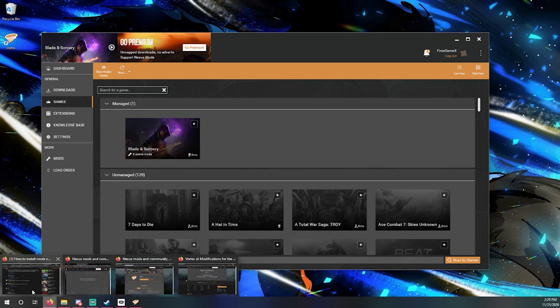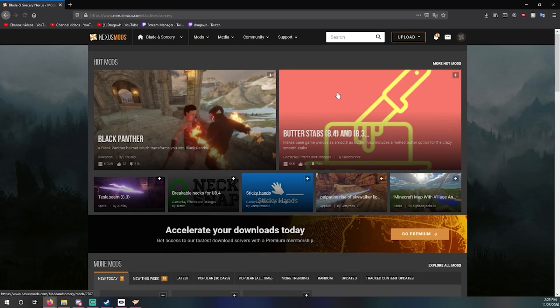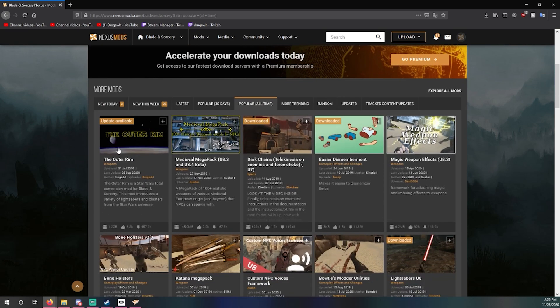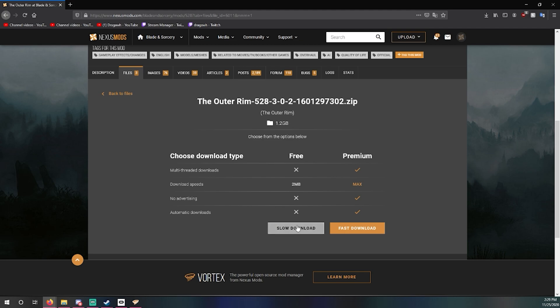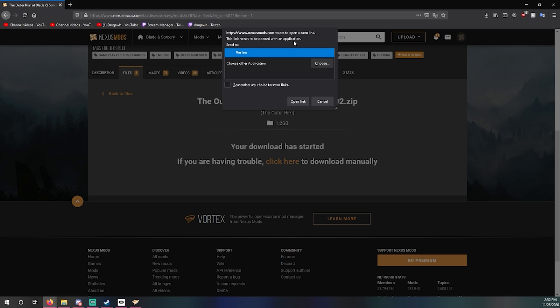Let's go get a mod. Go to Games, then Blade and Sorcery. Sort by Popular of All Time — there's the Outer Rim, let's click it. We're on the Outer Rim page, just click Vortex. It'll bring us to the download section. Click Slow Download no matter what — you never have to pay for anything. The download will start and it'll prompt you. Just click Remember My Choice for this link and it'll always open these links in Vortex.